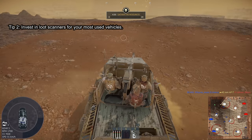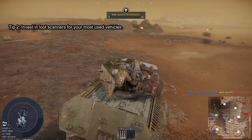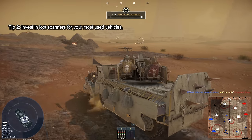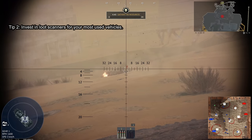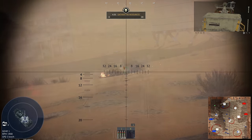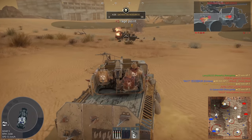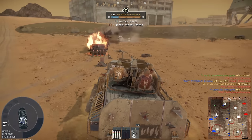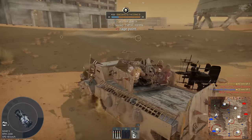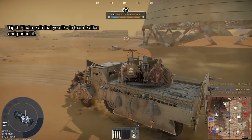Second, invest in loot scanners for your most-used vehicles. I personally have loot scanners equipped on my Bore, Echidna, and now my Mule, as it helps save at least one or two minutes per match. Because of this, you can more quickly pinpoint loot and better determine if it's the type of loot that will benefit you, saving time which means more evacs and more resources per match.